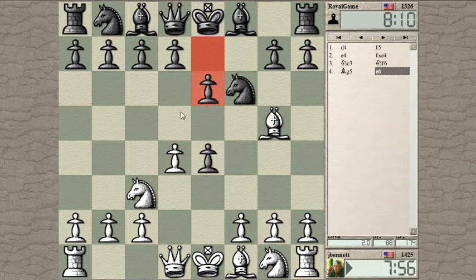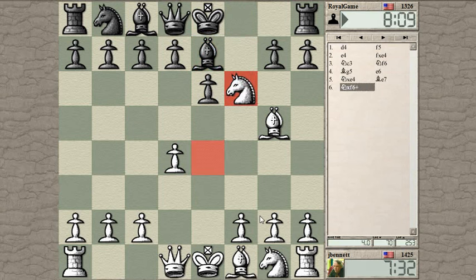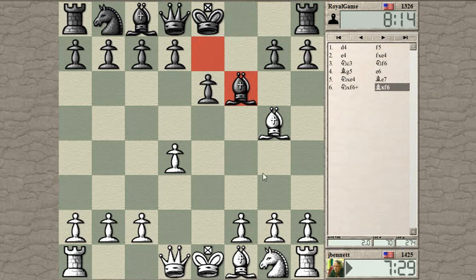That's interesting — the move d5 is not so great. This allows me to get the pawn back: bishop takes, queen takes, knight takes, or just knight takes immediately. I wonder if this is a line — I'm not so familiar with it from here. So knight takes — what's he going to do? Probably bishop to e7. I don't see any great tricks. Is there a trick after knight takes? No, okay. He's just going to play there. One advantage of this way of playing is it's no longer a Dutch, so your opponent is not so familiar with it.